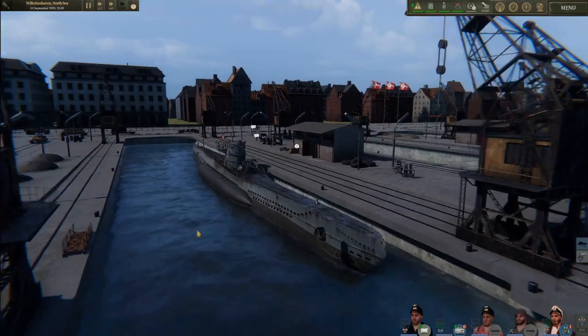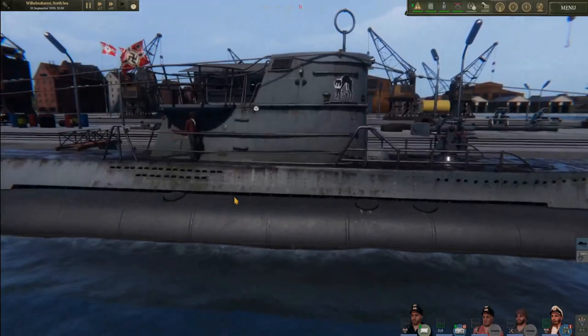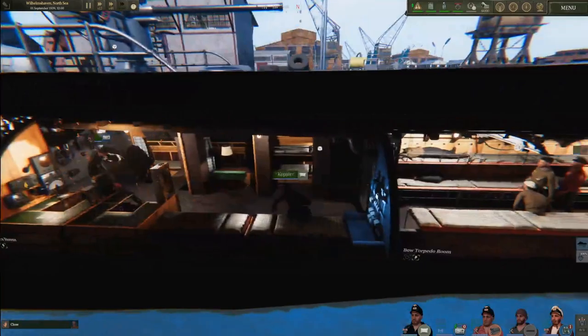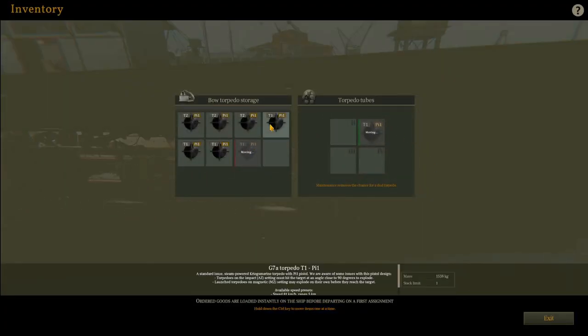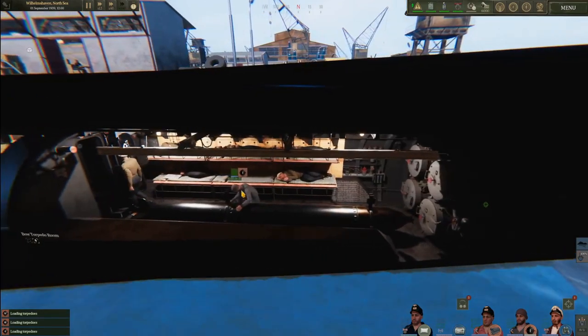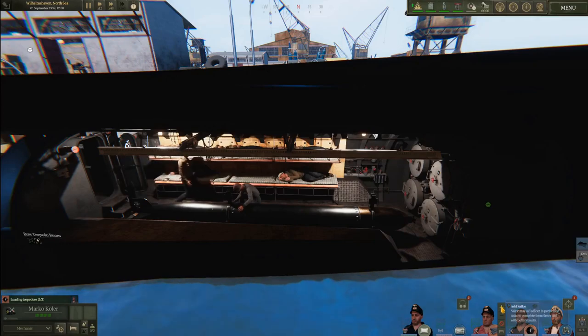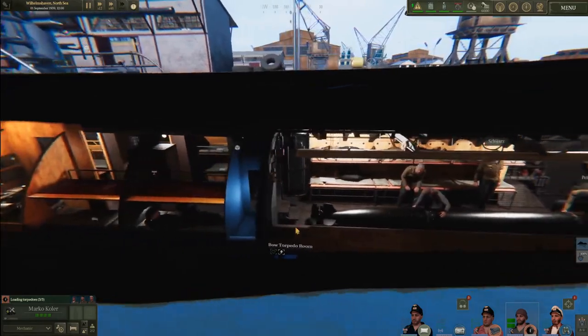Alright, so here we are in the beautiful port of Wilhelmshaven. If we zoom in a little bit, we can take a look at our gorgeous U-Boat here. The very first thing you'll want to do is make sure we're getting these torpedoes in the tubes. If we go ahead and move those over, we can see that Marco Kohler, our mechanic, has started doing that. We can actually add two more sailors to them and that will increase our loading speed by 500%.